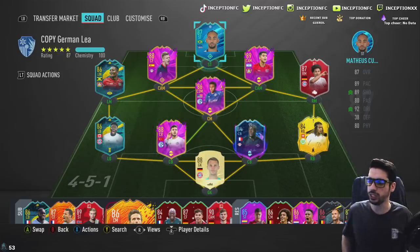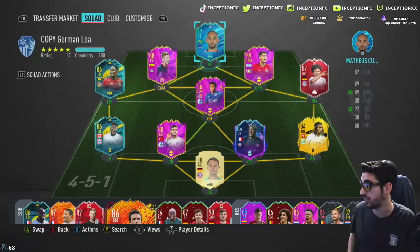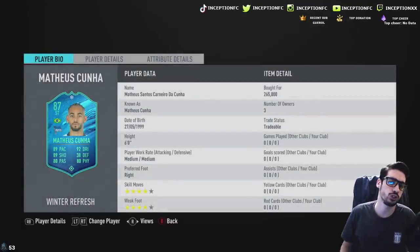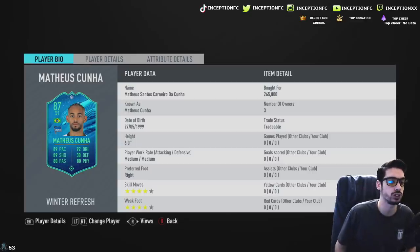This is one of the cards that people have been interested in the most, to be honest, because of his very good stats. My boy over here bought him for 265k — a pretty decent card. We're looking at someone that is 6 foot height, with medium-medium work rates, 4-star, 4-star.